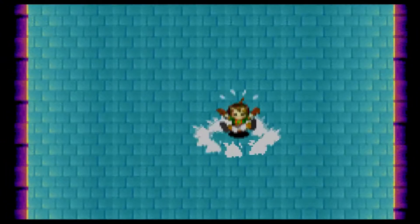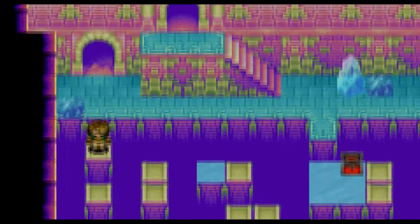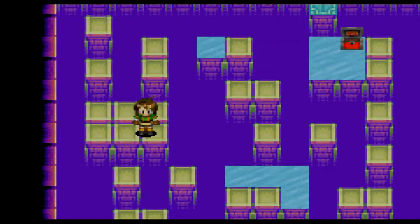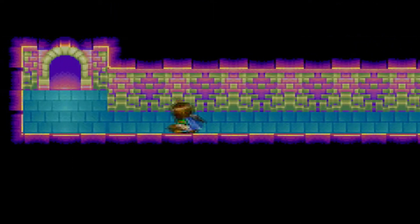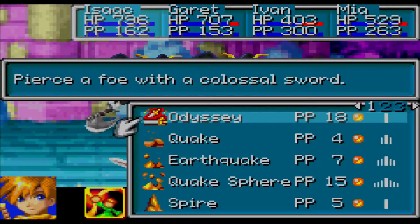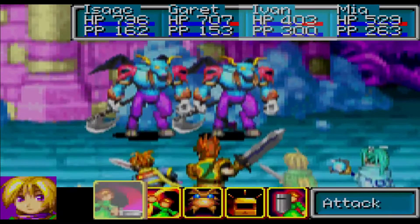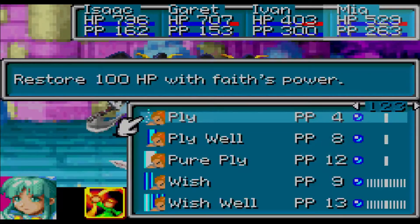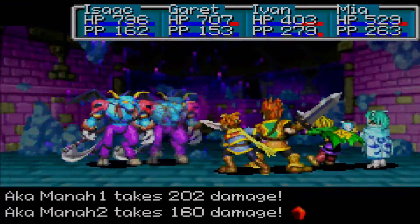I do find it kind of odd that, taking into account the name of the weapon and the unleash itself, it deals Venus damage. The word 'sol' stands for Sun — it is the Spanish word for Sun — and you would imagine it would actually deal Mars damage. Anyway, here we have two Akamana and they are rather tough, so let's see if we can take them out in one turn. Now we have both the Soul Blade and the Excalibur — if we put Isaac and Felix together, they can deal an insane amount of damage.